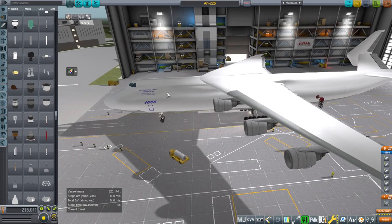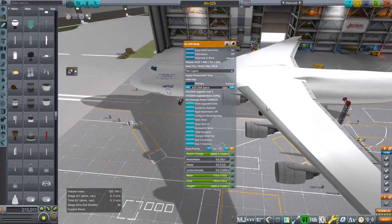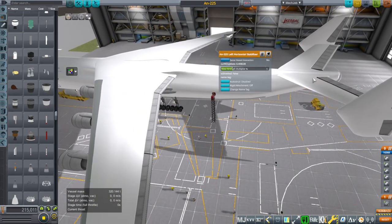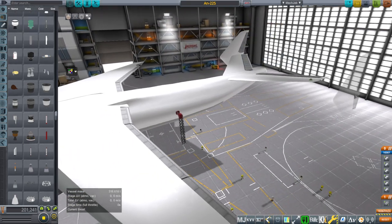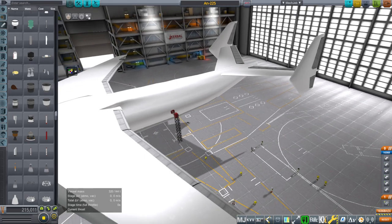It isn't all the pieces you might need. It is the body, the left wing, the right wing, the left horizontal stabilizer, right horizontal stabilizer, left vertical stabilizer, and right vertical stabilizer. Everything has little nodes for you to put it on, but the nodes are really small, so you have to be careful.